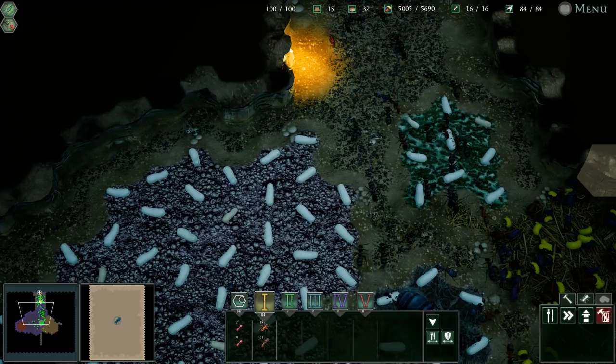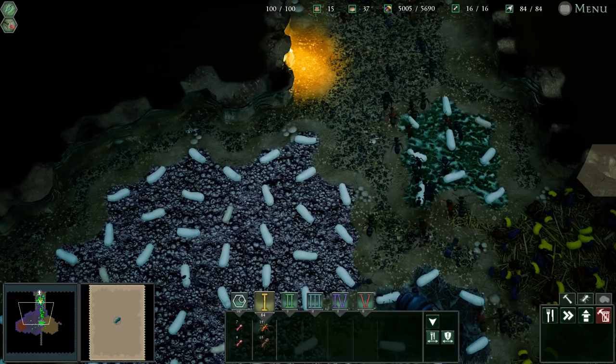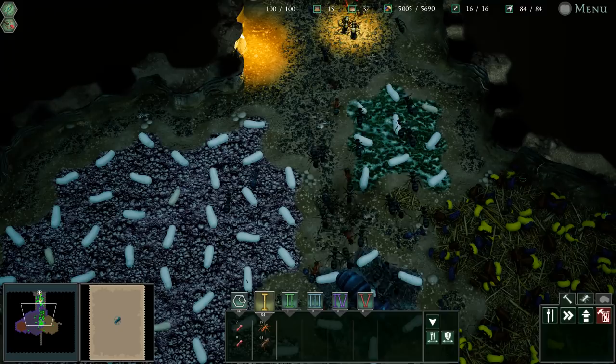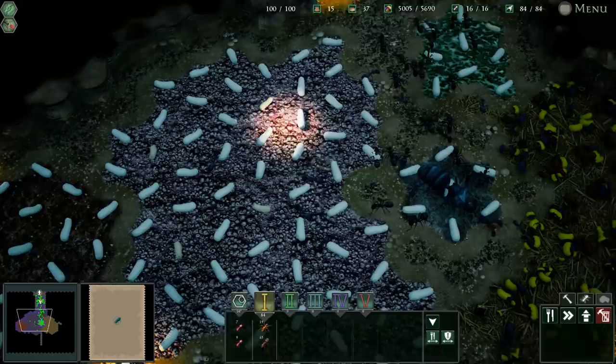Hello and welcome back to Empires of the Undergrowth. Since the last episode, I've been doing a lot of work in this place and doing some missions to get more expansion for food and royal jelly. I've changed up some of the population — I've got more workers and a little bit less soldiers. I've got 84 of them. We are now pretty much maxed out in every regard.